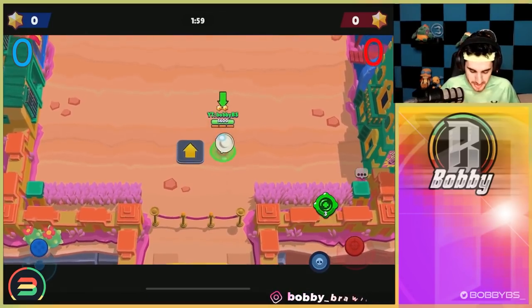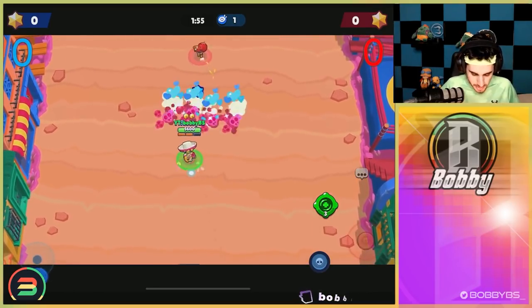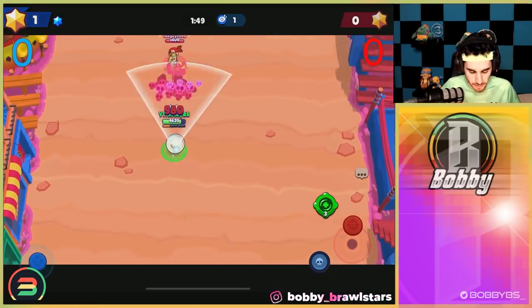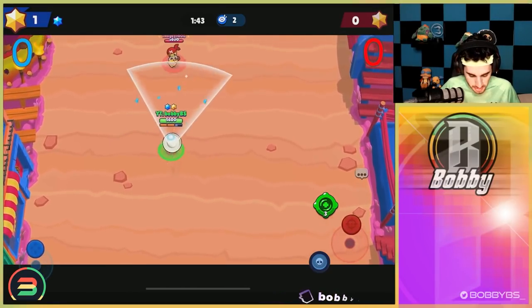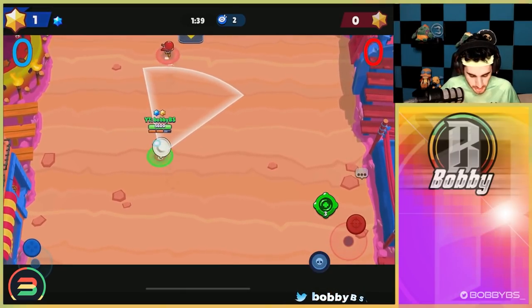Here we go into our next game. We have a returning contestant — this guy's back at it. He's gonna choose Poco this time. Poco is gonna be basically a poke fest, so we're just gonna chill and wait for someone to get an advantage. What you want to do in a Poco 1v1 — or like a Frank 1v1 — or something that's just an obvious stalemate, is try and get the other player towards the back of the map or into their spawn.